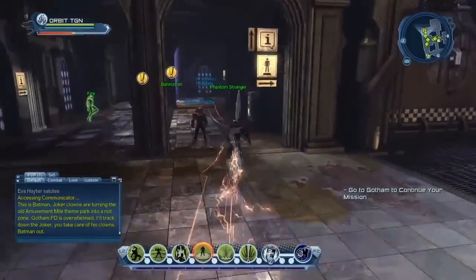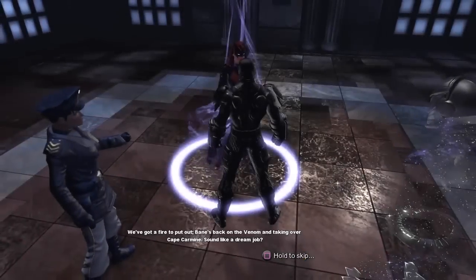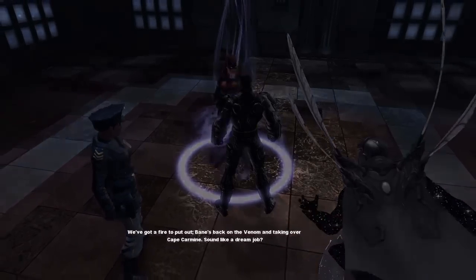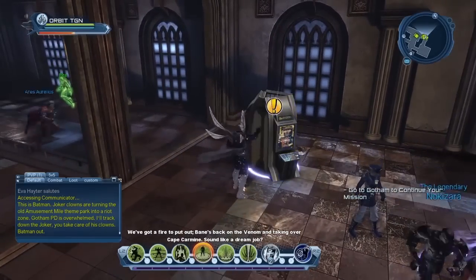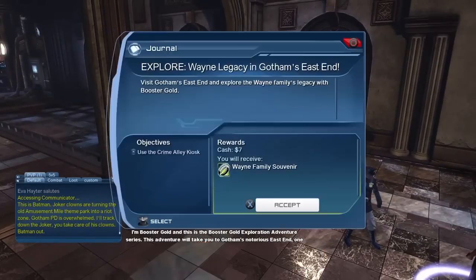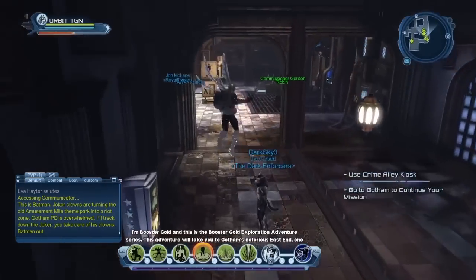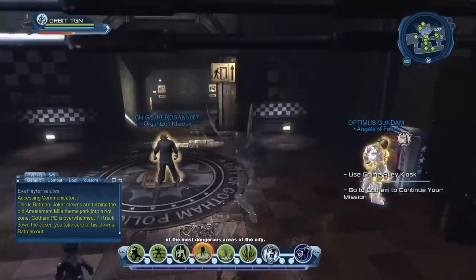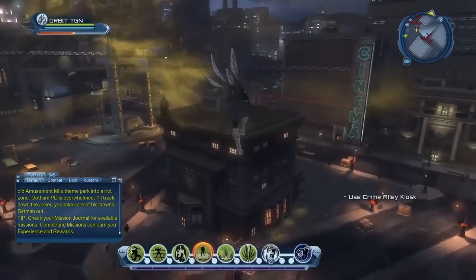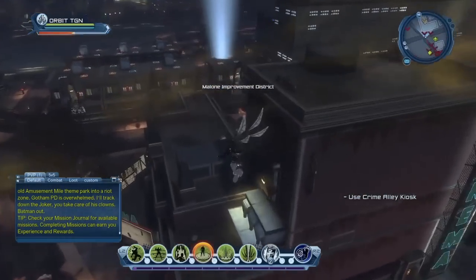Lastly, a great way to gain some extra XP is to go into the police station and nightclubs to get your Booster Gold Exploration Mission. What I like to do is pick it up alongside my story quest — so whenever I'm in the police station or hall of doom and I see it there on the side, I'll pick it up at the same time. I don't like going out of my way to pick these up, travelling across cities just for the exploration mission, because that wastes a lot of time.